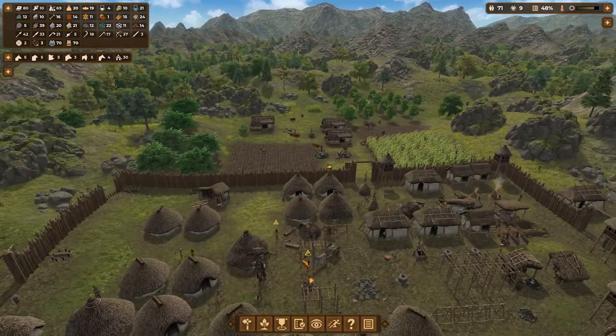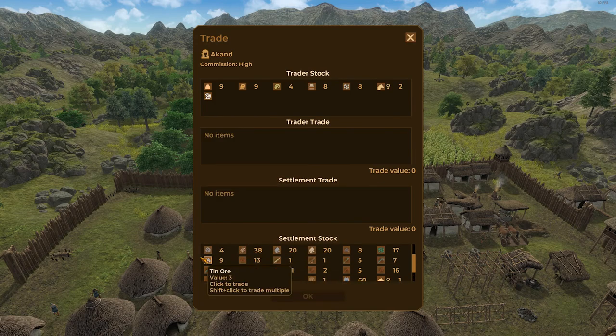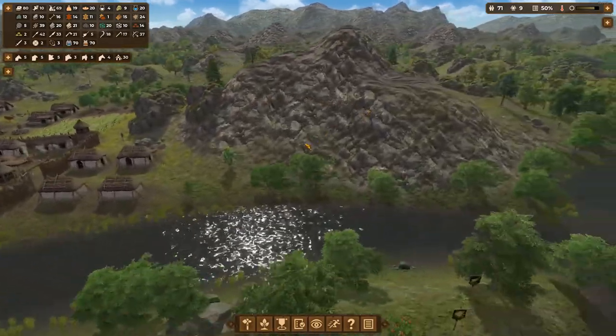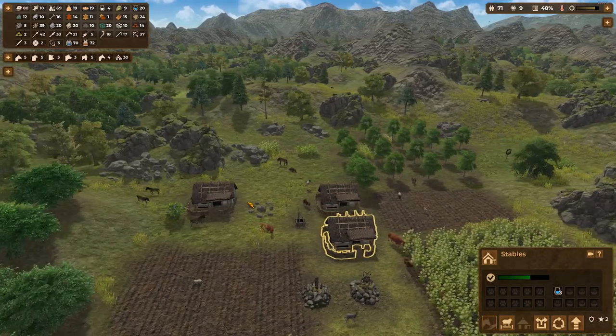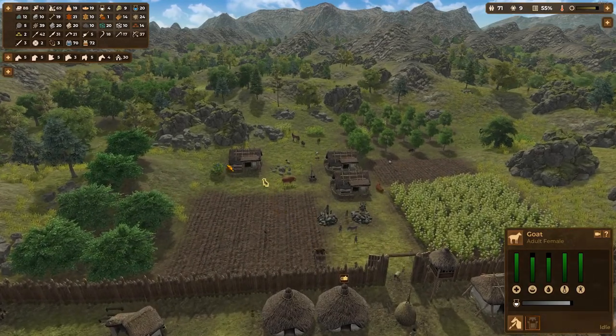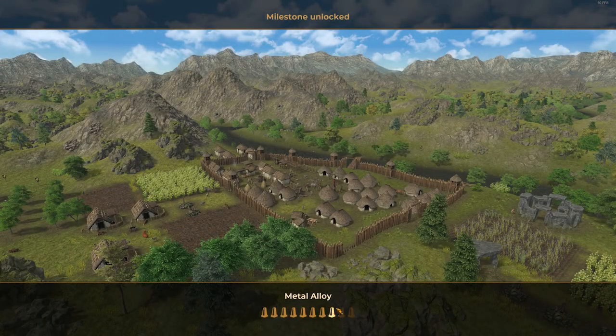A trader has arrived - fantastic. Oh, stone carving! I do want that, but 300 - I don't know, I don't have enough. I really don't have enough animals. Where are all my animals? Have we moved away from goats? Possibly. What is this? Oh - thank you, metal alloy!